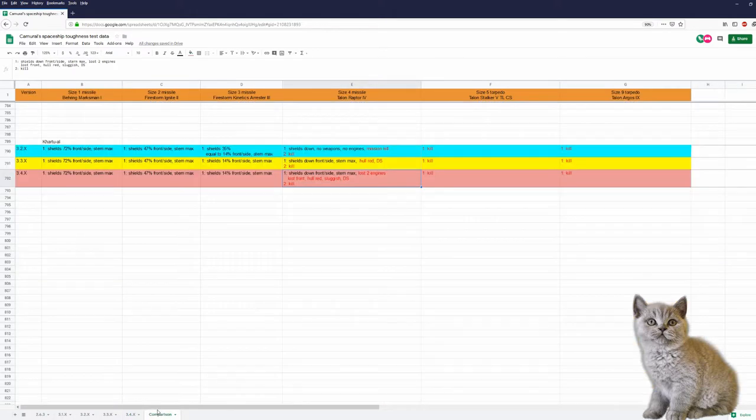Let's take a look at the comparison. Blue is Cartoral in 3.2, yellow in 3.3, and pink in 3.4. In 3.2 a size-4 missile was a mission kill — nothing worked anymore, no guns, no engines, all I could do was leave the ship. In 3.3 the Cartoral could take a size-4 missile with a red hull but everything still worked. And now in 3.4 a size-4 missile means two engines are lost, the front and bottom part of the ship is lost, and the flight controls are very very sluggish. Besides this there isn't much of a difference between the patches.